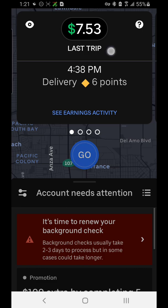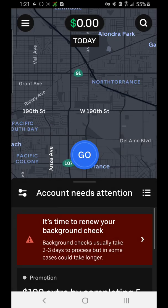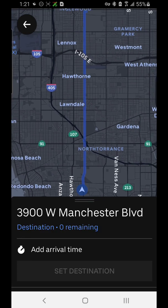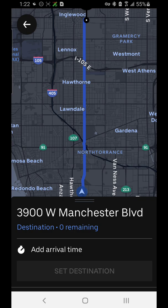Tapping on the magnifying glass in the top right corner is where you can select a destination. This is the destination filter — it shows already saved destinations such as my home address. If you select one, it will start giving you only trips heading in that general direction. Right now it's grayed out because my account is not active.